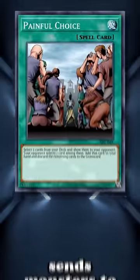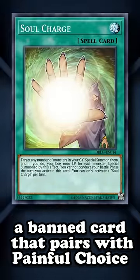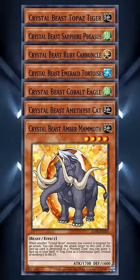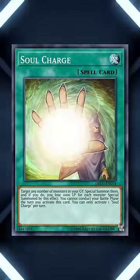This card can be used to fill the graveyard full of monsters in order to bring back specific monsters to use Soul Charge, which is another banned card that can send up to 5 monsters from your graveyard. Rainbow Dragon requires 7 different named Crystal Beast monsters to be in the graveyard or on the field, which this card can help meet much easier.